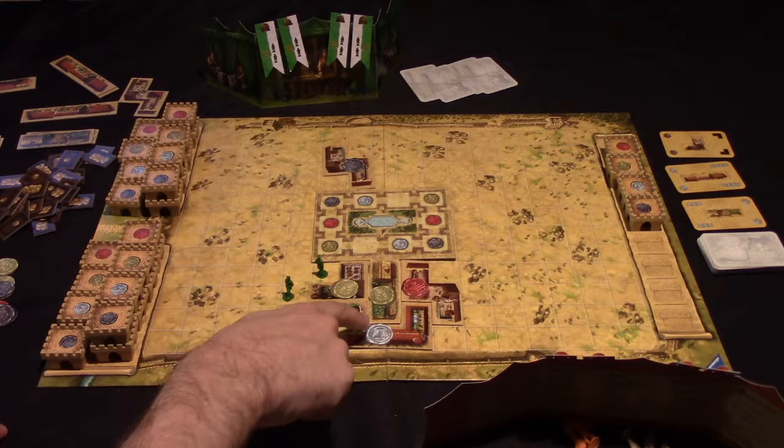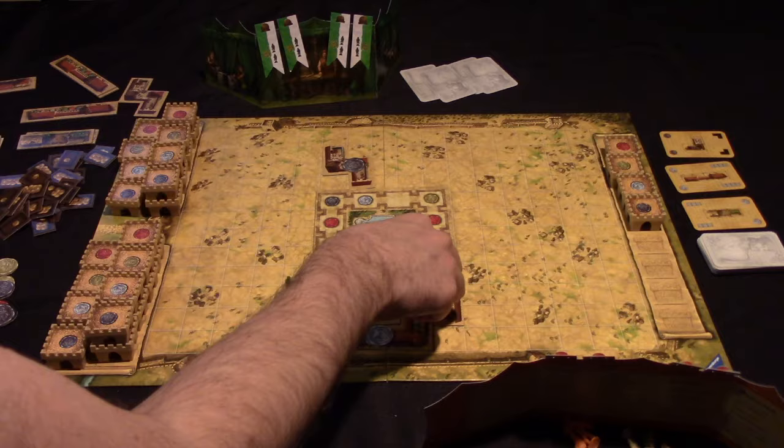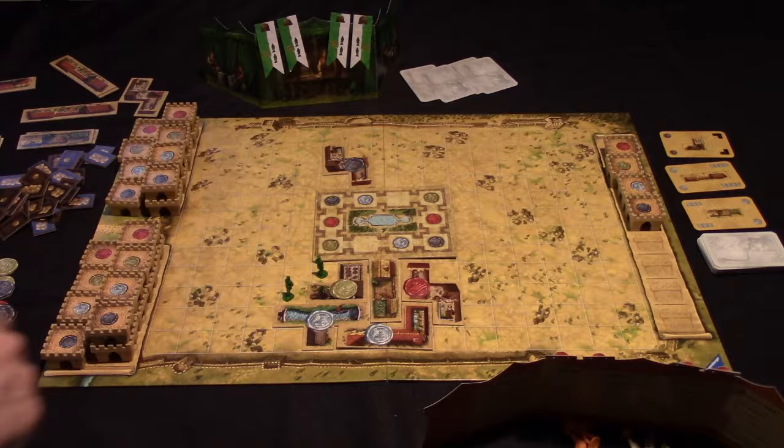In doing so, they would completely surround — not counting diagonal — this building. Whenever a player does that, they get to claim the seal that is on the building. So they would get to take the gold seal here, and then they get to choose one of these palace pieces to add to the palace, which will affect the value of the seals.